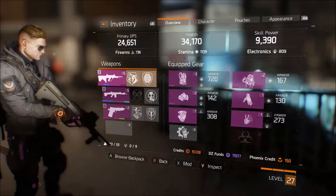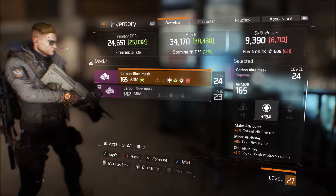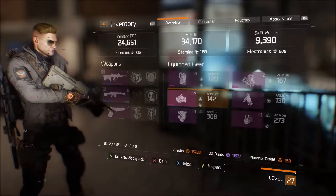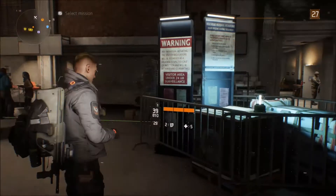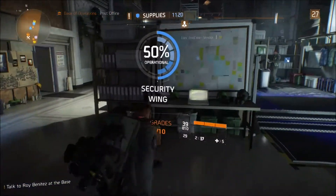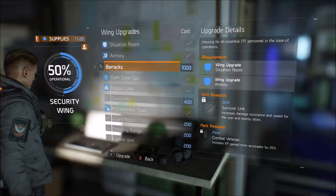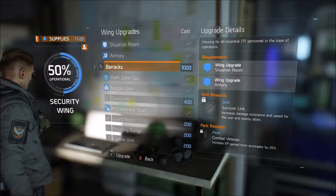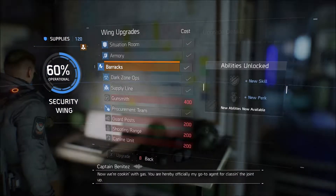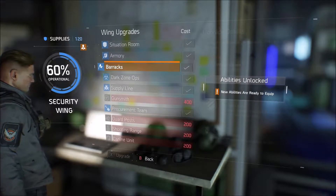I've got a different mask here — this one gives slightly better DPS and 4,000 more armor, but with it I have almost 10,000 skill power, which is a little more balanced than before. Right now we've got 1,000 security points and we're going to buy barracks.